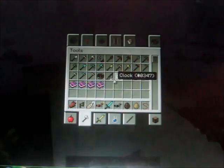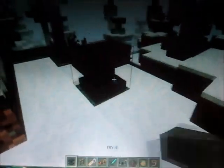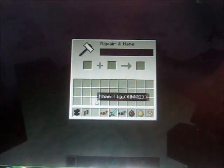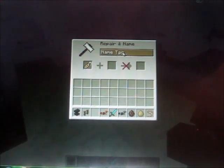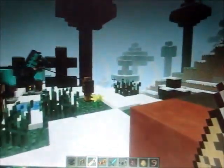Now for the name tag — you have to find these in dungeons. Name the name tag in an anvil. I'm going to name it Lightning. And if you right click an animal you've tamed — or maybe any animal — with the name tag, that becomes his name. Lightning.